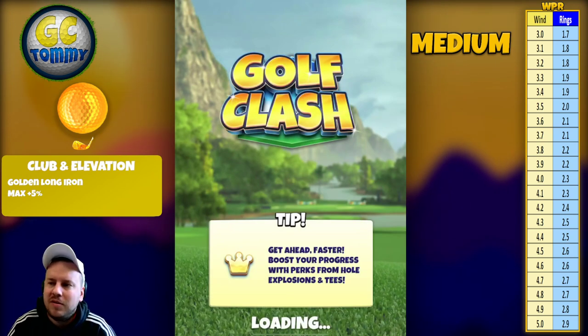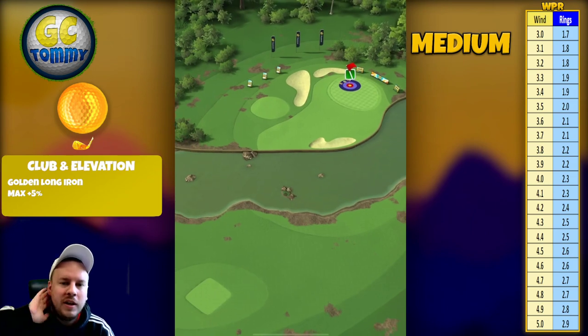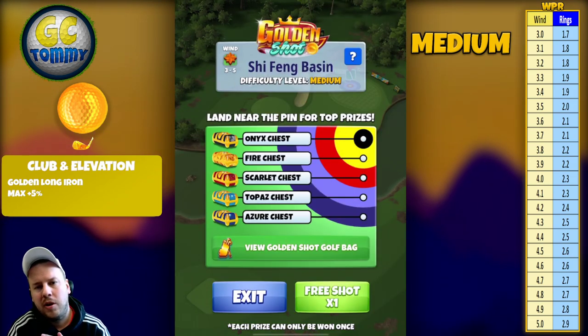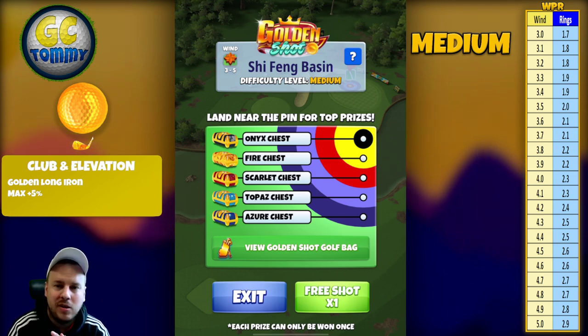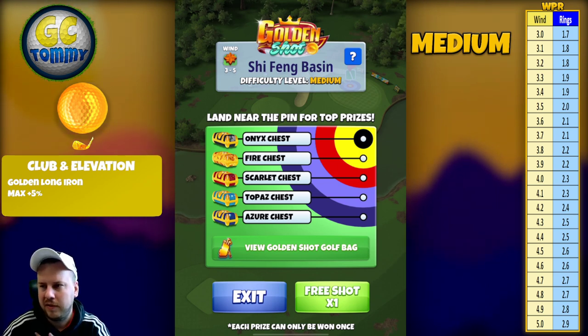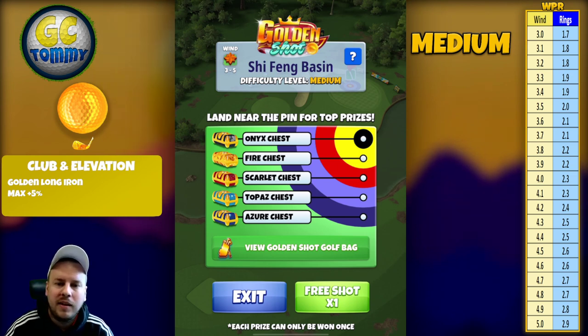When it comes to the Shifang Basin Part 3, I would say it's harder from the front tee than from the second and third tee. With this tee location being way more to the right, we have to play on fire. We can't really use the rough bomb because we don't have enough side spin — it's also an in-between club situation. You'd have to use a lot of curl to even have a chance, so we're going to use the same landing spot for every wind direction.